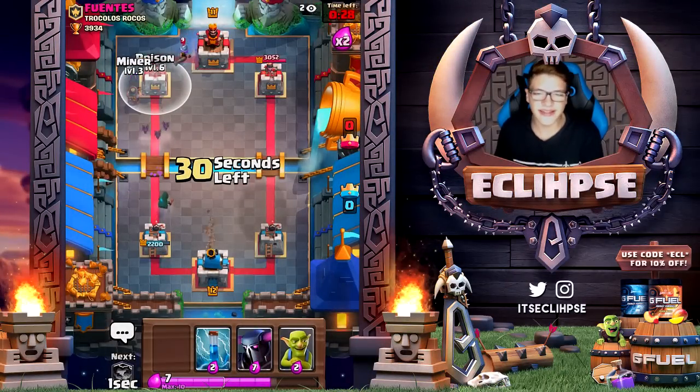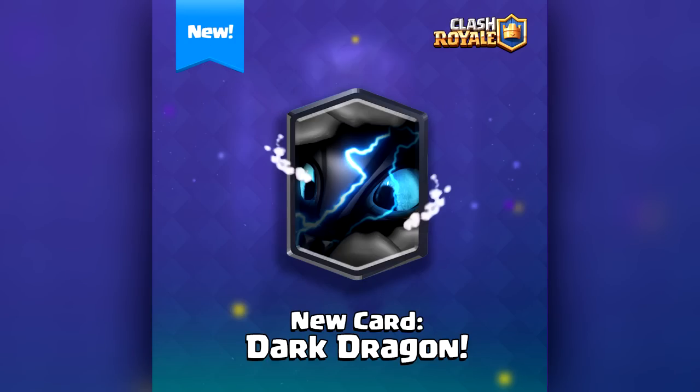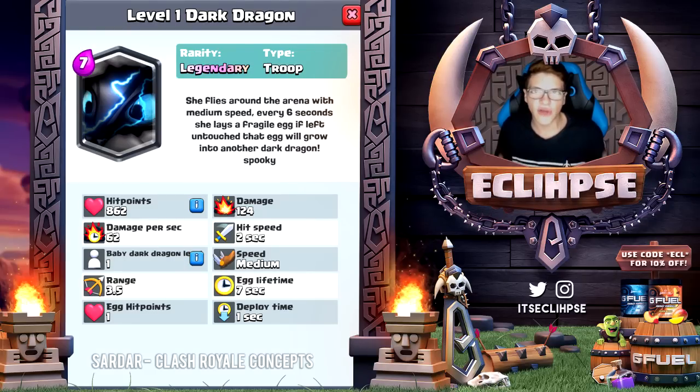Moving on to the next card — this is the Dark Dragon. The Dark Dragon is another legendary card and this one costs 7 elixir. The description reads: 'She flies around the arena with medium speed. Every six seconds she lays a fragile egg. If left untouched, that egg will grow into another Dark Dragon.'